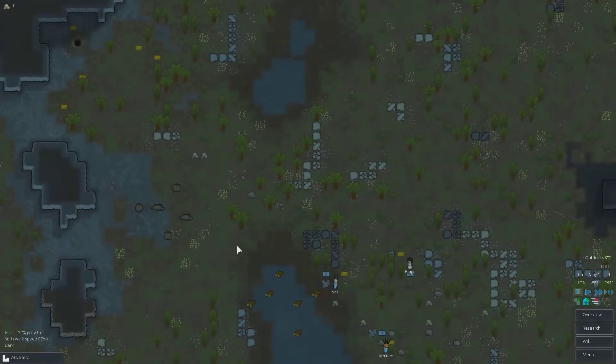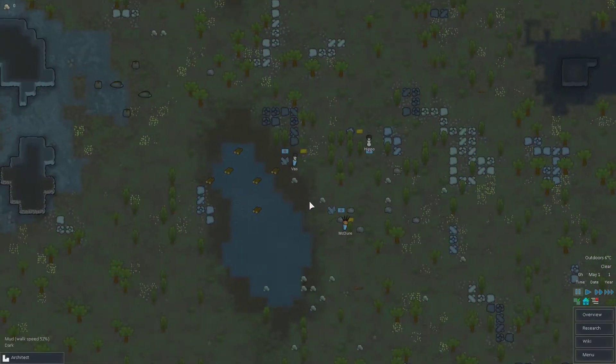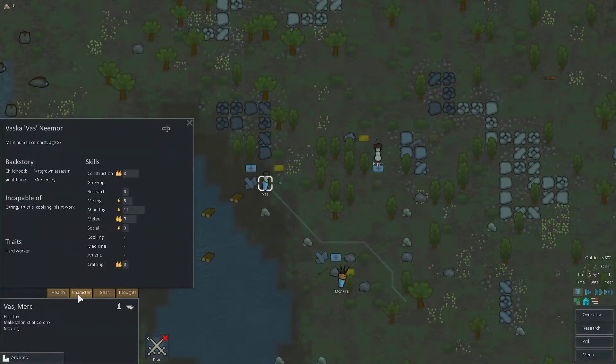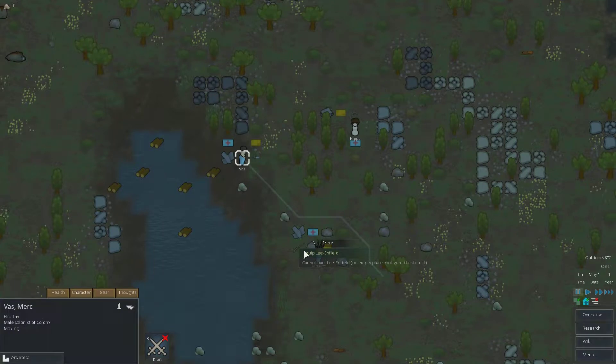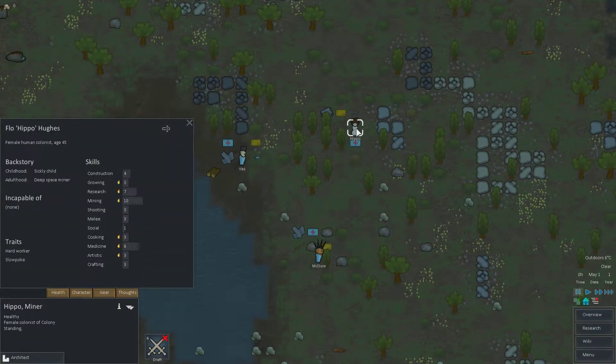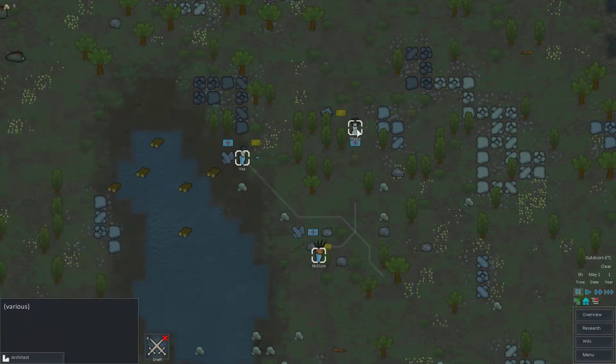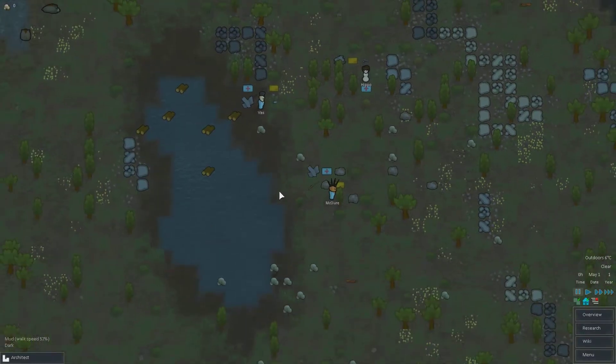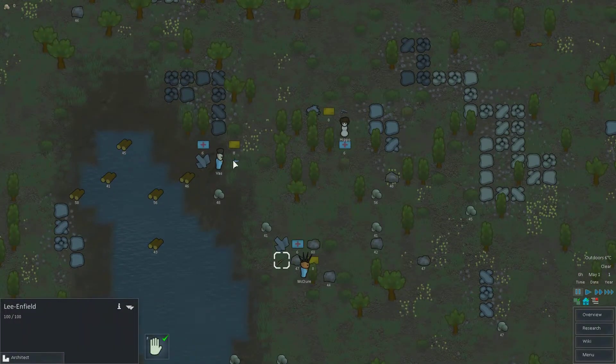Let's unforbid those. Our assassin guy — you're really good at shooting, so I'll give you the Lee-Enfield rifle. Hippo will take the pistol, and McClure will get the knife. It seems like you always start with a pistol, a rifle, and a knife — I have not seen any other starting combo.